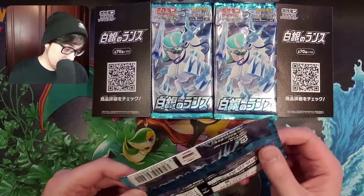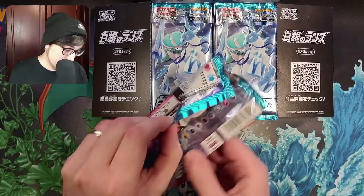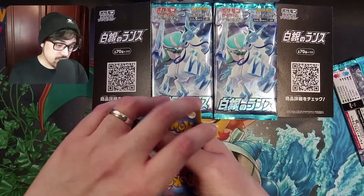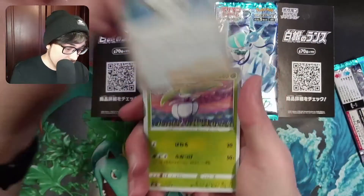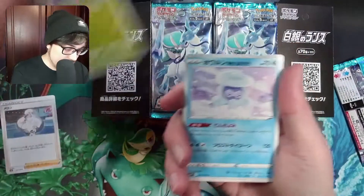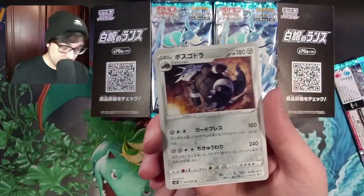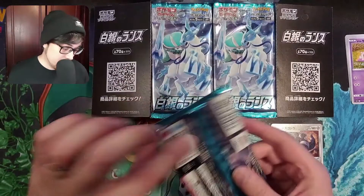Let's get going with our first pack. This set is of course based on the Crown Tundra DLC from the games, with the cover legendary Calyrex with giant big heads and the two horses, or his two noble steeds, Glastrier and Spectrier. So let's get going with our first cards. We've got Melanie, one of the Galar Gym Leaders, Serena's middle evolution Steeny, Castform Icy Form, Slowpoke dipping his tail in the river, and our first rare — just a regular Aggron. We'll pop him to the side and go into our next pack.